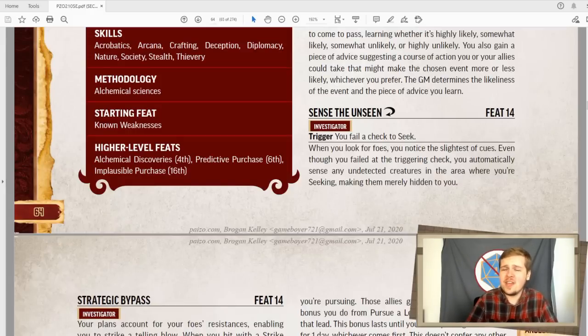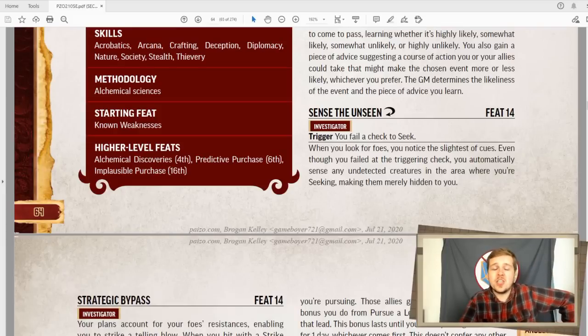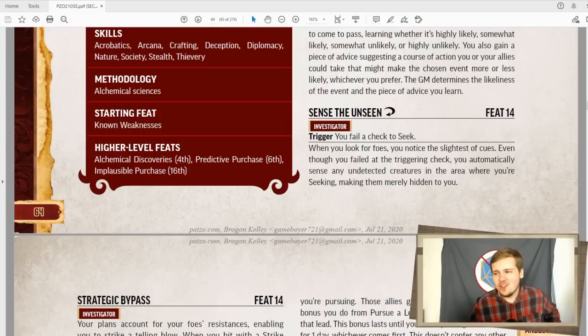Sense the unseen is great. If you ever fail a check to seek, as a reaction, you can instantly make all undetected creatures in the area you're seeking only hidden. So you don't get to see what they are, but you do get to know no matter what if there's something there. This is pretty cool. I like this because it's specifically for undetected creatures — it doesn't just tell you that there's something suspicious.